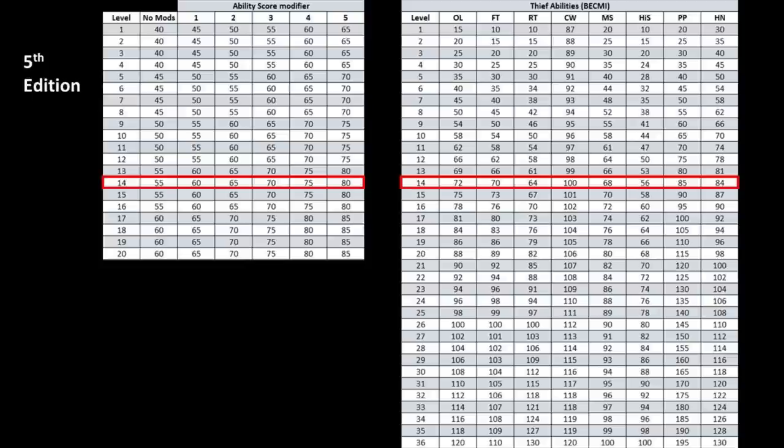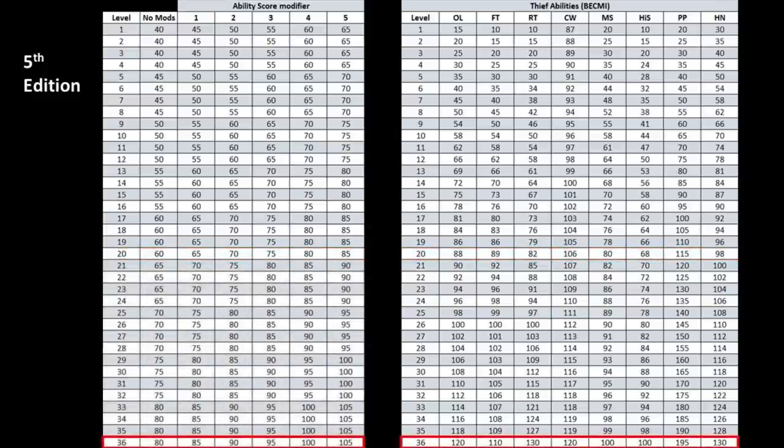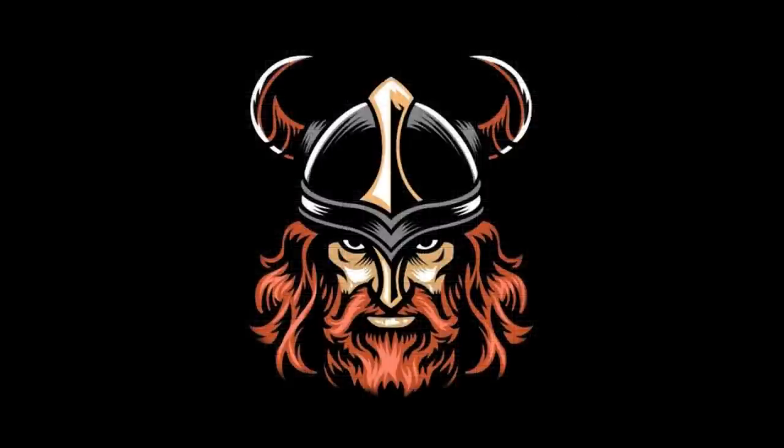None of these skills are influenced by ability adjustments. Let's now take it to level 20. A 60% non-modified probability for the 20th level 5th edition character, rising to 85% with a plus 5 bonus. However, the BECMI thief is averaging 91% across all their thief skills. And if we were to continue this experiment up to 36th level, the difference becomes enormous, with the BECMI thief clearly on top. So, what does this all mean? What I think I've proven is that BECMI thieves are far from nerfed and a lot closer to balanced than people might think when compared to other editions.